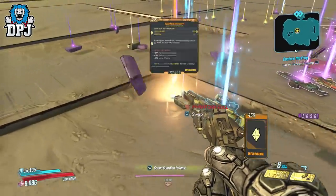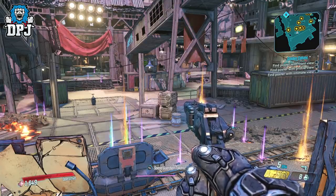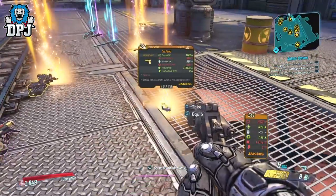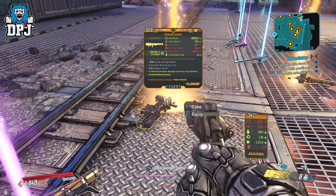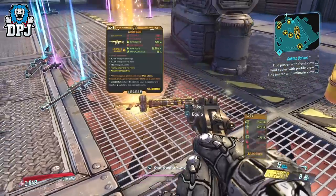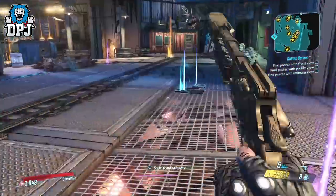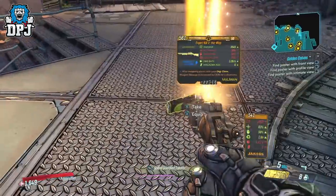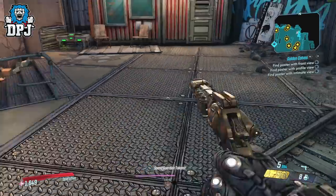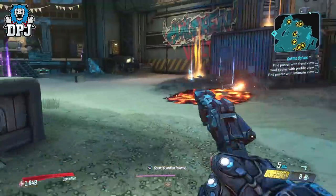The last place I wanted to test is the Slaughter Shaft, which is an amazing legendary farm. I spent a little over an hour here due to trying to get to the end of the round. I got 15 legendaries and 9 of those were anointed. Looking back at the footage, I noticed I was using the loaded dice artifact while doing this, which in my opinion is pretty bad for the amount of high level enemies you kill here. I did expect way more. I did land a great Lucian's Call though, probably the best thing I got all day farming.